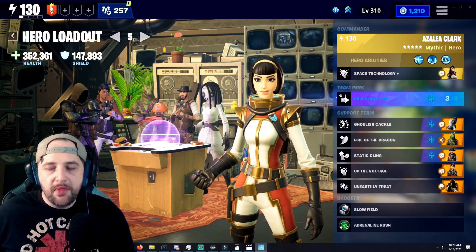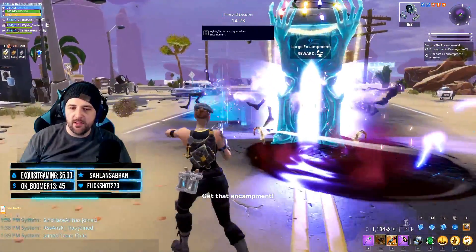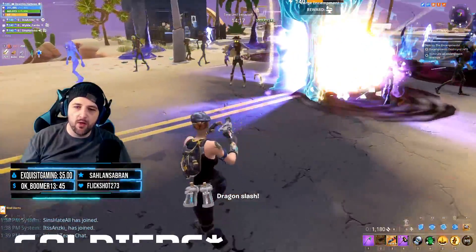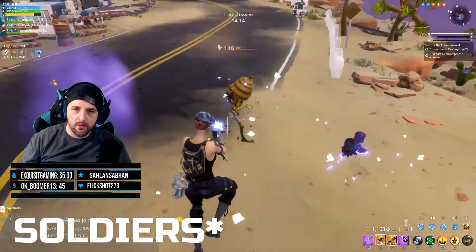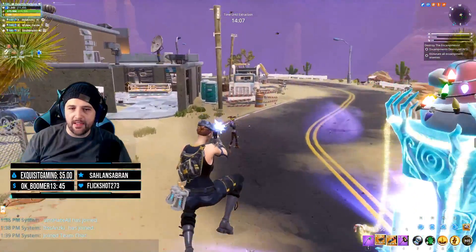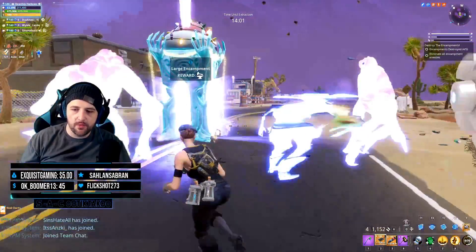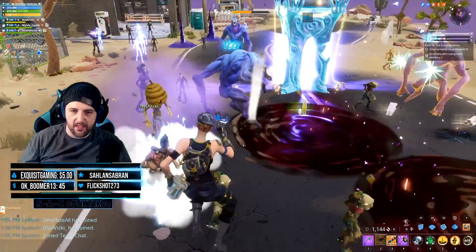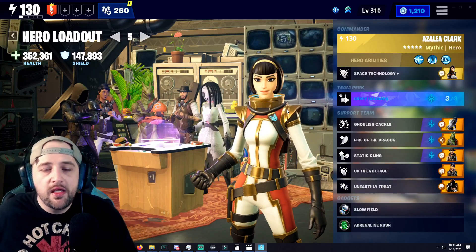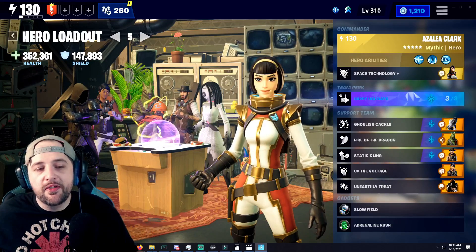Totally Rocking Out for DPS is going to win. It works with minigun, Lefty and Righty, Shockwave, Ninja Stars, Dragon Slash, and Kunai Flip. Ninjas and Soldiers — their kits are often fully based around crit, and being able to proc crit all the time is usually better. Even on a Dragon Slash build with a 10-second base cooldown that can crit, versus Happy Holidays giving an 8-second cooldown with only a 10% crit chance — in my opinion, Totally Rocking Out wins there.